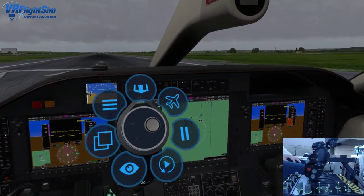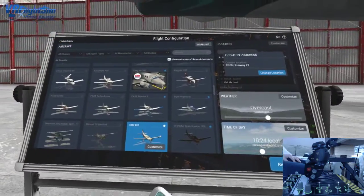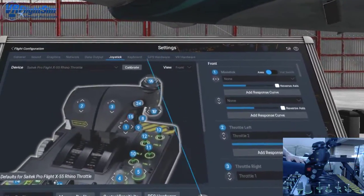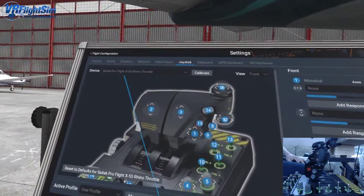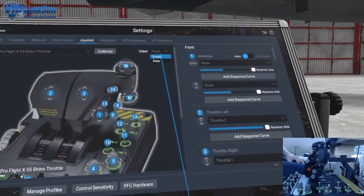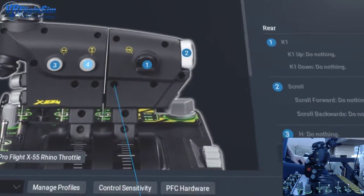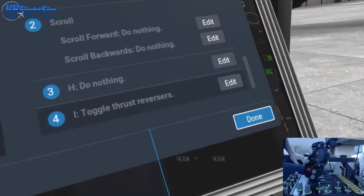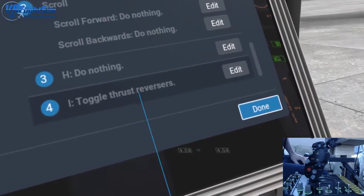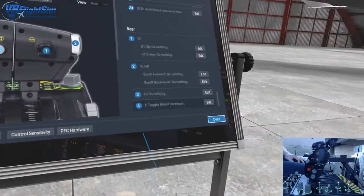The way to do that really easily is just to go into flight config and assign the correct key. I've got an X55 Rhino throttle — you can assign it to any button. The key I've got on number 4 here is toggle thrust reverses, and that gets you past that gate. I've assigned it to this little button here.